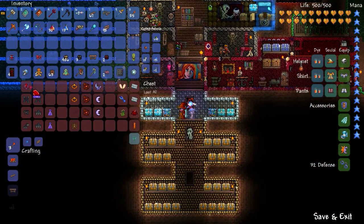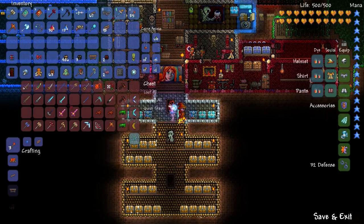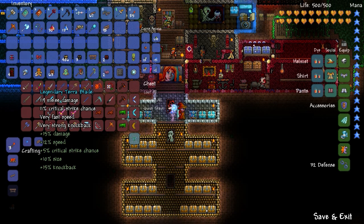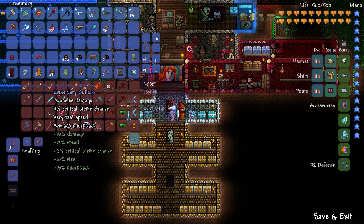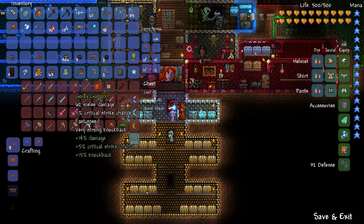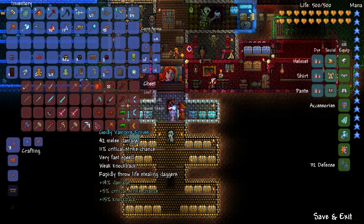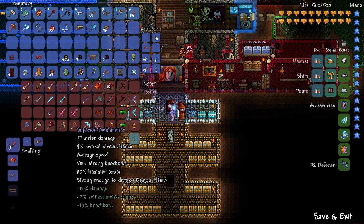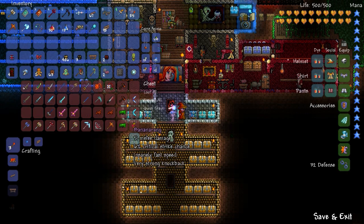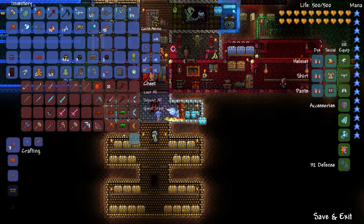That's pretty much all the accessories. Weapons — we've got a Legendary Terra Blade, really good for melee-based builds, but I'm not really using it since I like all my magic stuff. Cutlass, dark lance, and the Vampire Knives — another fantastic melee weapon that I think you kind of need if you're going to do a melee build, because you heal as you attack. If you don't mind losing health, you can use something else.